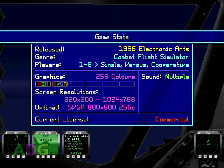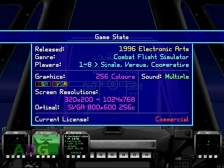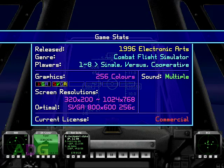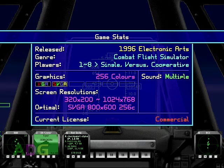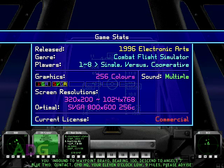Advanced Tactical Fighters was created and released by Electronic Arts in 1996 under the Jane's Combat Simulations branding, and is a 1-8 player combat flight simulator. It supports a wide array of 256-color video modes from VGA 320x200 all the way up to SVGA 1024x768. However, the cockpit overlays only work up to 800x600, so that's typically the best resolution to play the game at, especially since the information panels get really tiny at 1024x768. For sake of recording footage, everything you're seeing was recorded at 640x480 resolution.